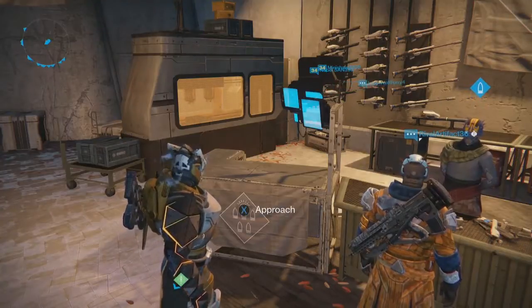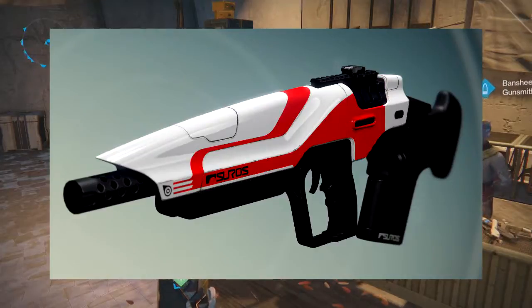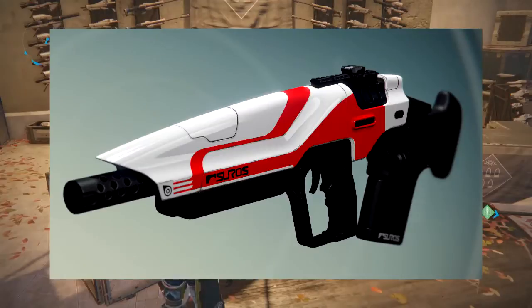Here we have the Suros pulse rifle. I really like the styling — I like the red and white, I like how they're doing it. It looks curved, which is kind of funny, but I think it's really cool. It looks like it's got a big piece of plastic on it but I think it works. They used this in the Rift gameplay reveal on the Red Bull esports channel a whole lot. They said it was the best PvP-usable gun and I'm really interested to get my hands on it — I'm really into pulse rifles right now.